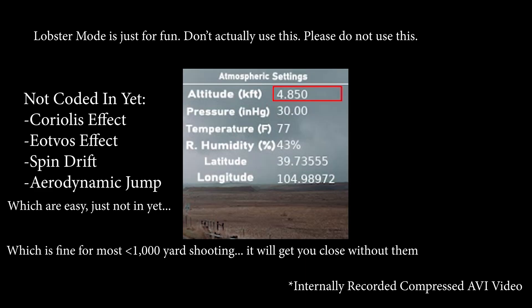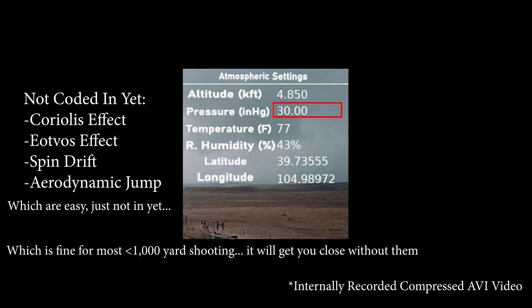Here's page two of the settings. You should know how important altitude, pressure, temperature, and relative humidity are for calculations. You can see at the bottom I have latitude and longitude plugged in as a placeholder. I don't have Coriolis, spin drift, or aerodynamic jump coded into the aerodynamic model just yet — that's something I'll improve in the future. For now you can use these settings.